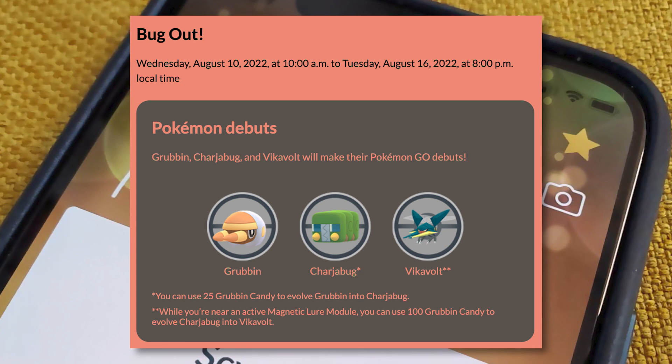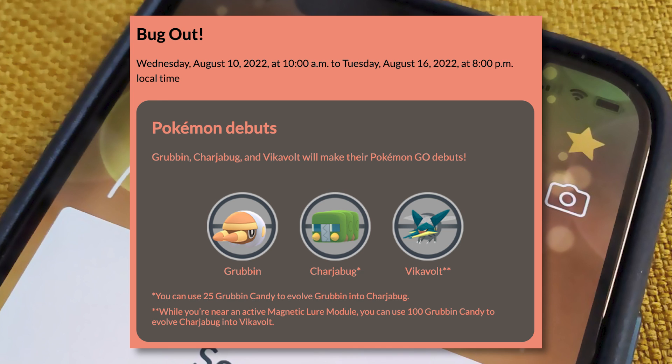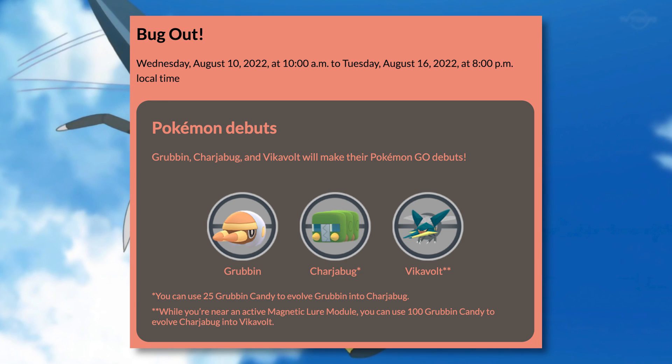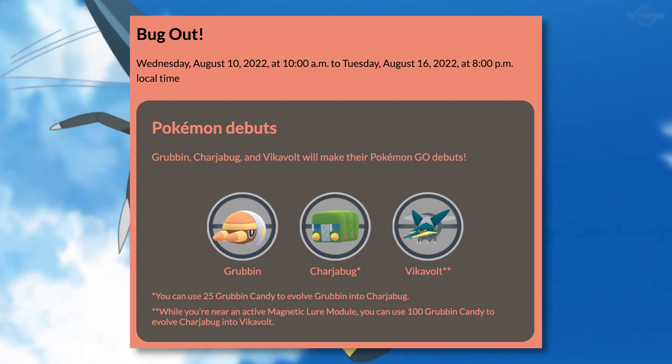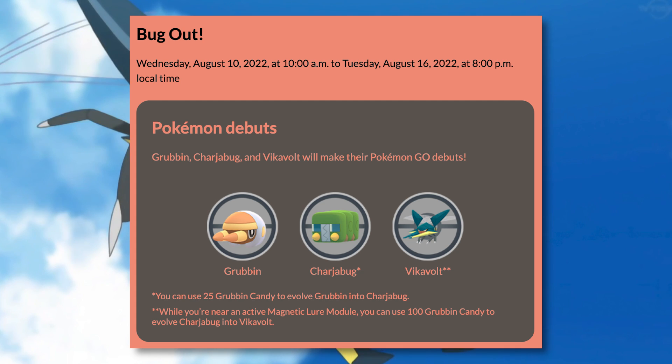There are three Pokemon from the same evolution line that are going to be making their debut in this event: Grubbin, Charjabug, and Vikavolt. In order to get Grubbin to Charjabug, you just need 25 Grubbin Candy, but to evolve Charjabug into Vikavolt, you will need to be near a Magnetic Lure and use 100 Grubbin Candy.